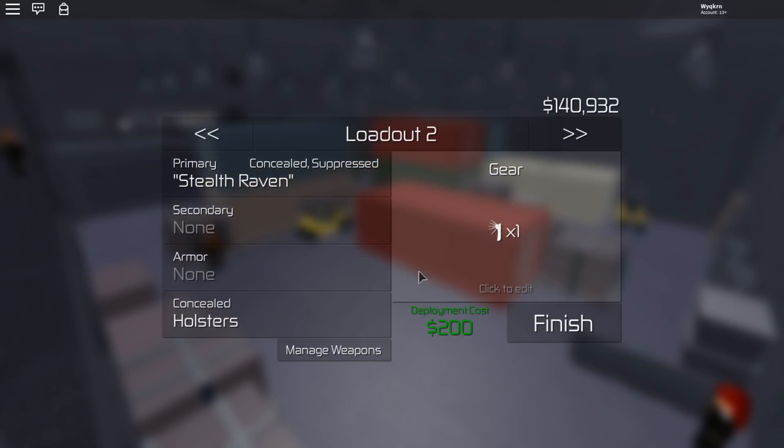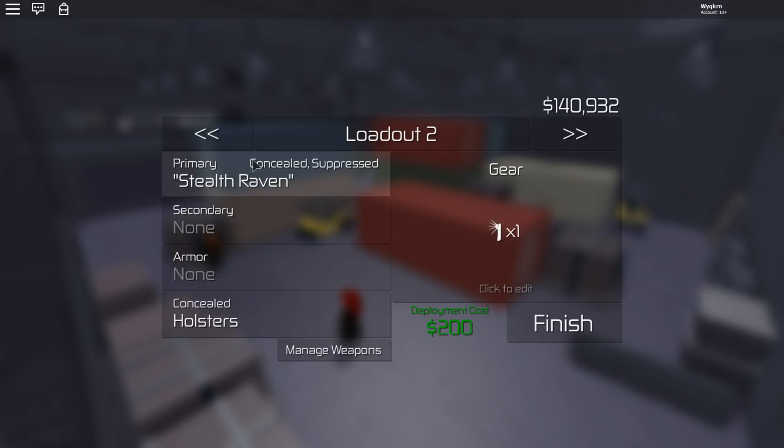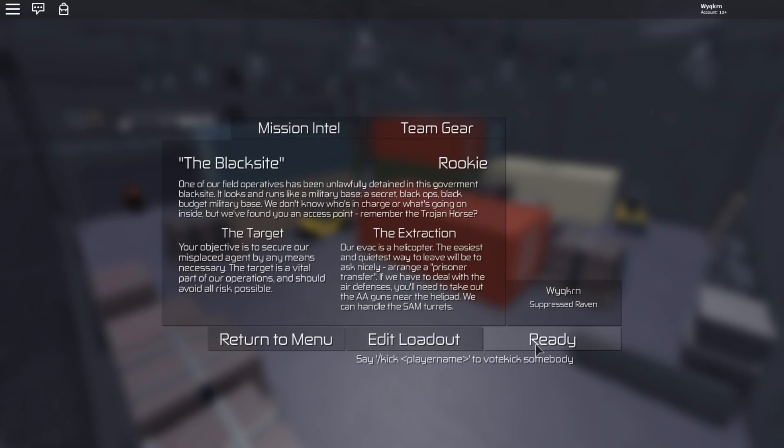First we're going to look at the loadout. You're going to want to bring a concealed suppressed gun — doesn't really matter what it is as long as it's both of those — and a lockpick. If you don't have one, a good alternative is the silent drill, but it'll be better if you have a lockpick.